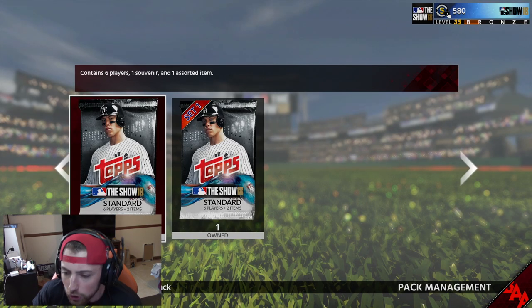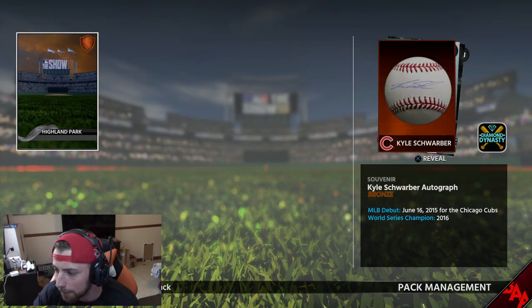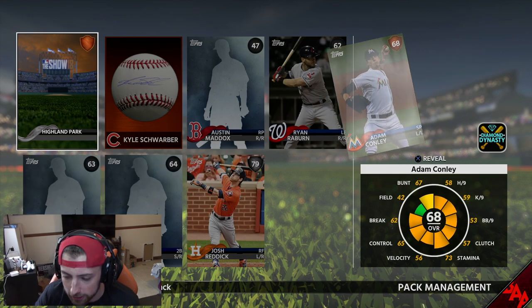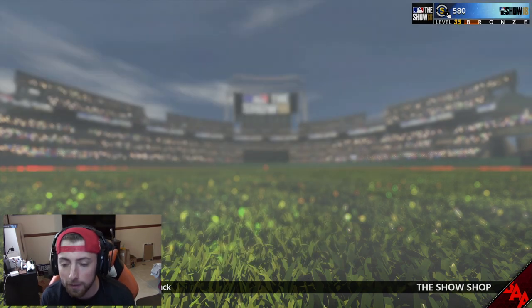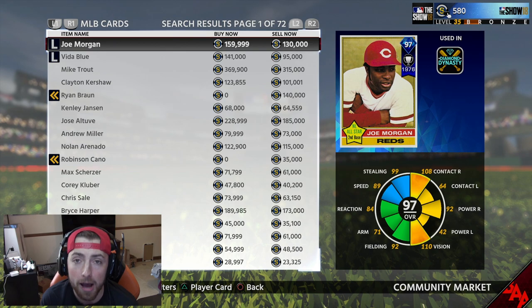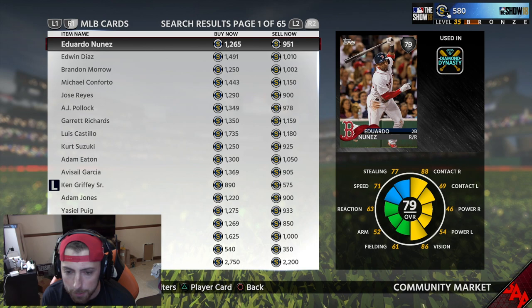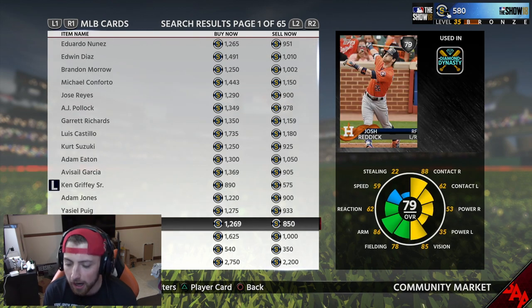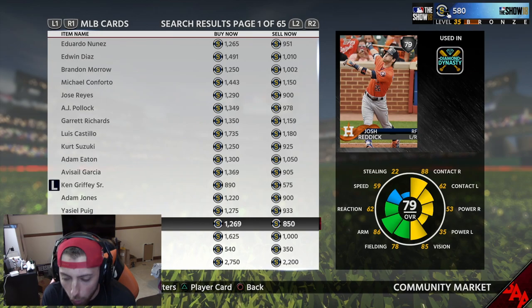I'm going to show you real quick. So I bought a thousand stubs worth of packs - it's only one pack. We're going to open it. Hopefully I pull a diamond or something. So look, we got a silver. We got Josh Reddick, okay? And he's an Astro, which is actually pretty legit. So I spent a thousand on that. The pack was pretty bad - like, that's a horrible pack. But if you go to 79, Josh Reddick right there - I literally made stubs on that pack.